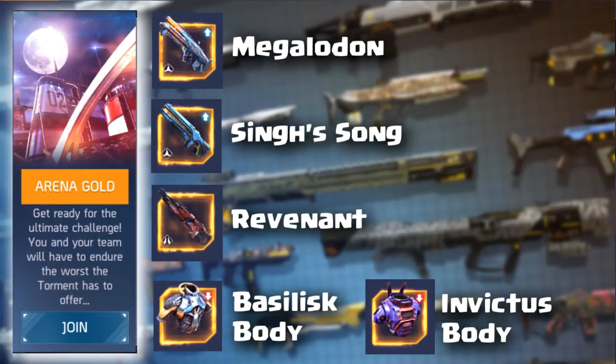Finally, in the Gold Arena you have the Megalodon, which is the only burst rifle legendary in the game. You also have the very popular Sing Song shotgun and the Revenant, probably the best legendary machine gun. You also have the Basilisk and Invictus body armor. Gold Arena and Hive Mind are great places to find some of the best legendaries in the game.